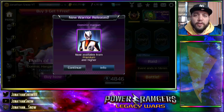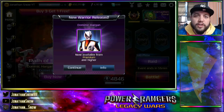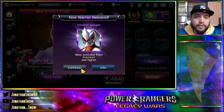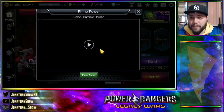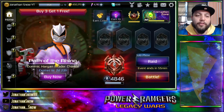Hey, what's going on fellow Rangers? Welcome back to another video here on Power Rangers Legacy Wars. My name is Jonathan Snow, and today we're going to have an unboxing of the brand new Dino Ranger Dominic Hargan. He's officially released right now. You can get his leader and assist shards. Unfortunately there was no live stream for the live reaction because Nway didn't do one. But there he is — Path of the Rhino.